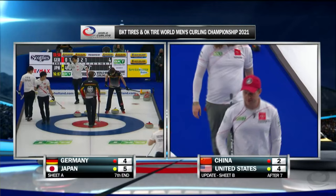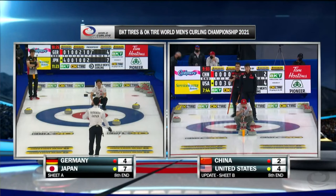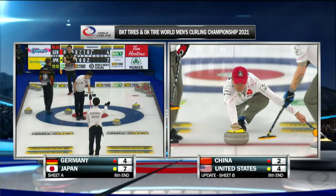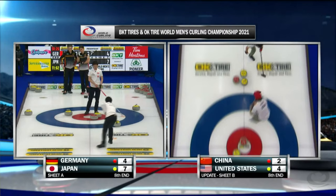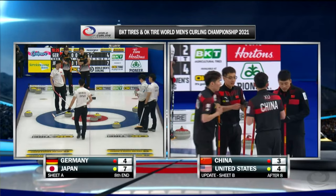4-2. Schuster leads with the hammer heading to eight. On sheet B, USA-China — there is a red stone belonging to China right on the button. John Schuster needs the run back. This one has to get just across the face a little — wow, another steal. Team China starting to make a lot of shots. It's a one-point game now.